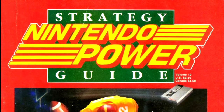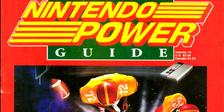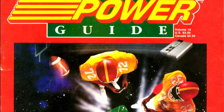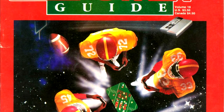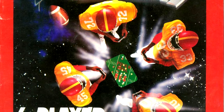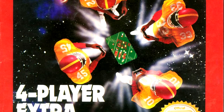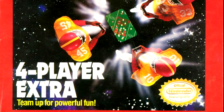We have a bunch of ground to cover, so let's get started. Our cover game for this issue is Play Action Football for the NES, a game I've actually already reviewed. The cover is pretty generic, with some football players with no team logo on their uniforms and their faces not visible, around a TV screen that's playing Play Action Football. These football players could probably just as easily be mannequins dressed up in football uniforms.